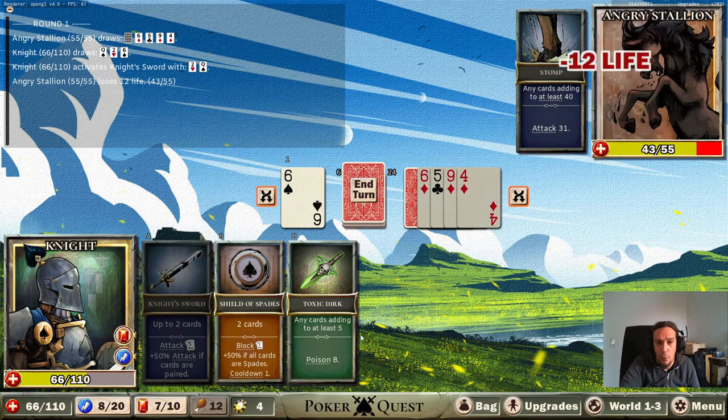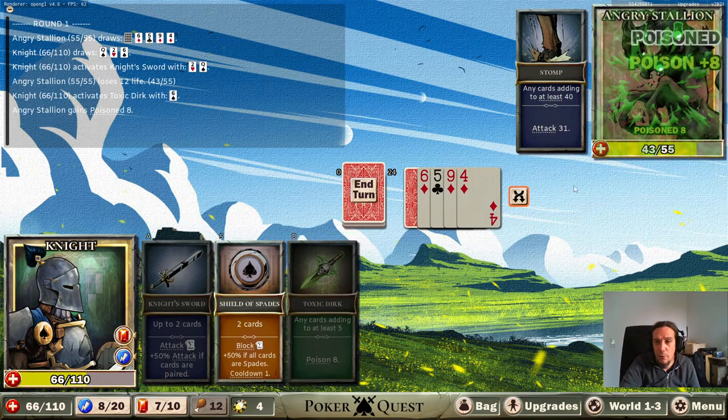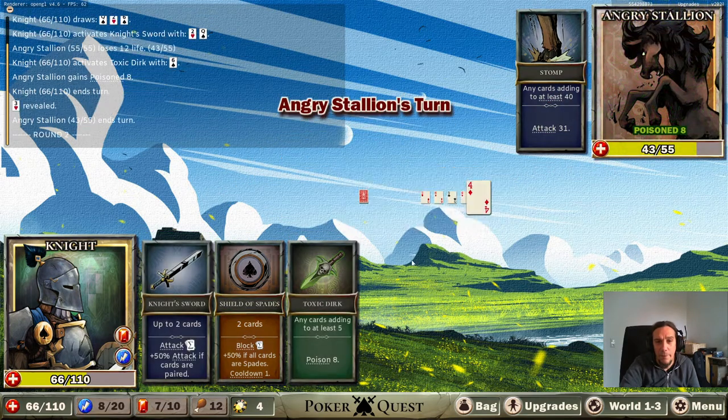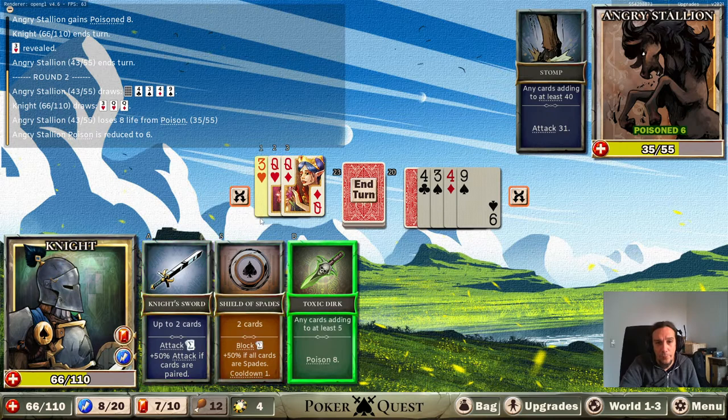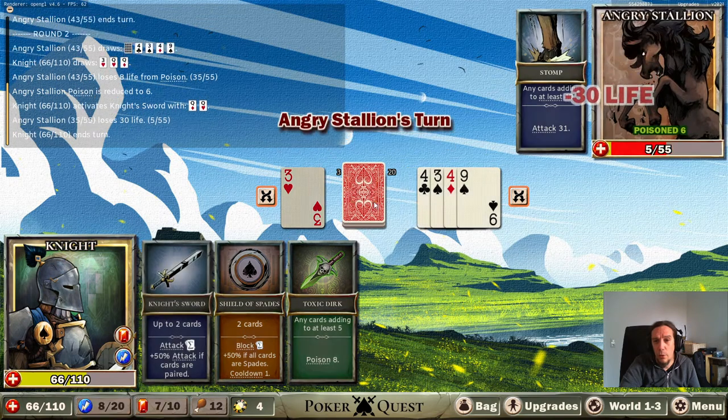Poison damage is poison over time, so we're going to use 12 damage from that for a direct attack. The toxic dirk - now we're talking business. The angry stallion works like this: you always see how many cards he has with a little number there, and the last card is a hidden one. As long as this number is below 30, I don't need to defend myself at all.